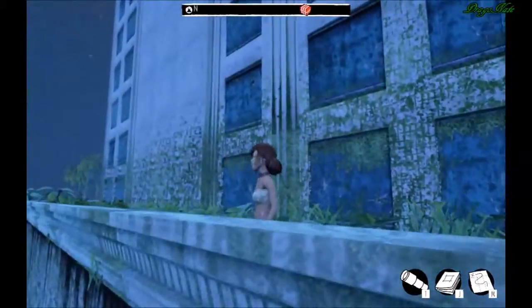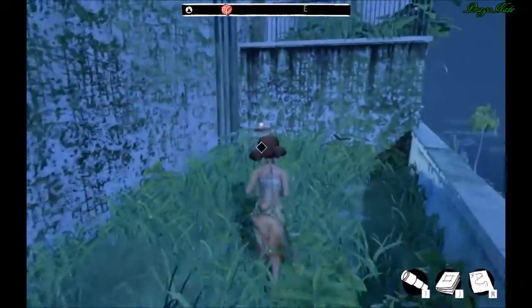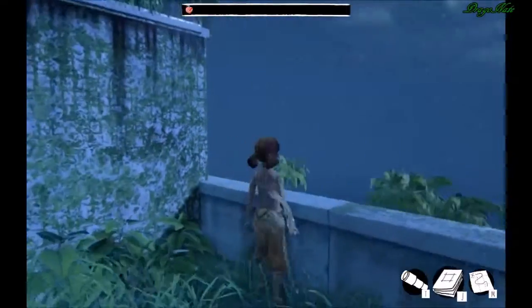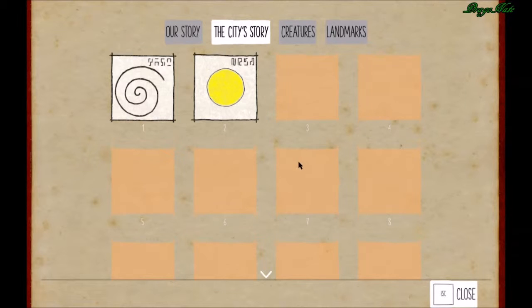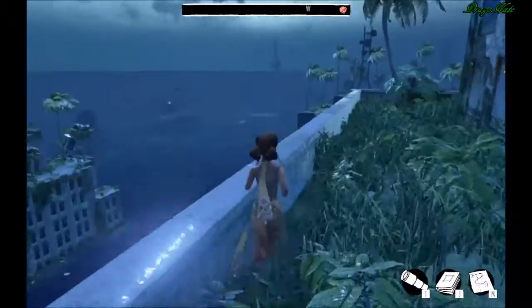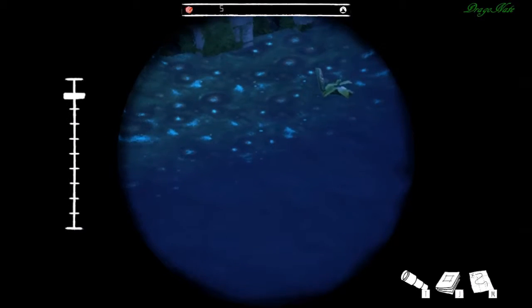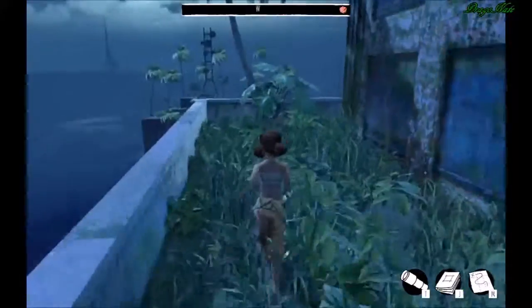I'm probably missing things on the sides of the building here because I'm looking more in front of me than at the sides. There's something glowing here — let's grab that. I think that's showing the water starting to cover the city. Is that a tribe's person or some kind of plant guy? There's lots to explore here.